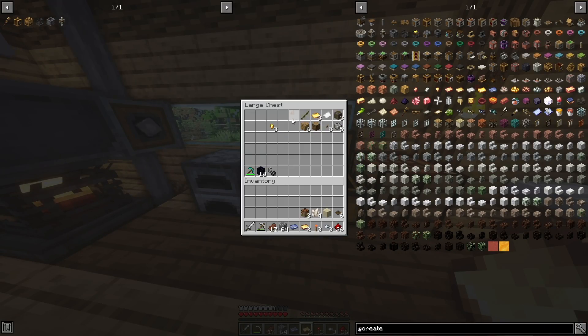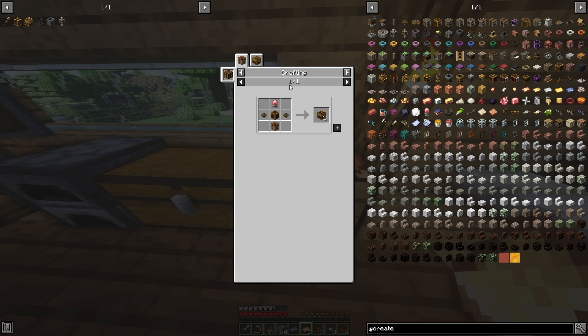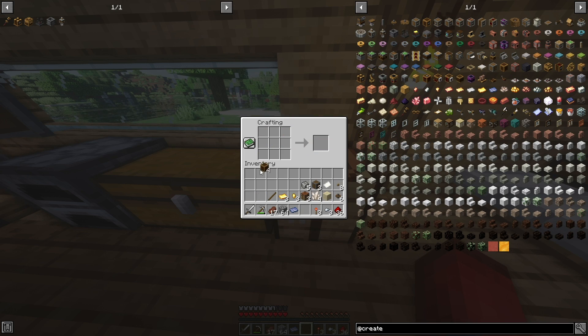Now we have two brass sheets. Let's grab all of our materials and do a lot more crafting. Our next step is to make Mechanical Crafters — we actually need nine of them, which means we have to craft this recipe three different times. First let's work on making the brass casings: 6 planks, 1 log, and 2 brass sheets. Now we have our brass casings.